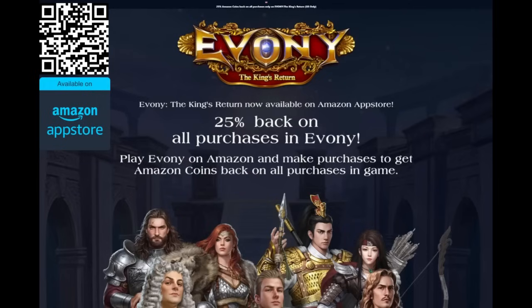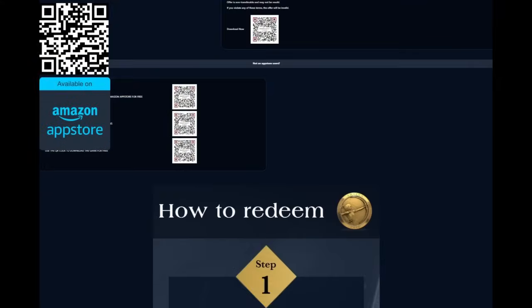Before we get into today's video, I wanted to talk about one of the best ways to save money on Evony Packs. We all know that buying packs is the best way to turbocharge your growth, and it's always better to save money while getting the same rewards. US customers can get 25% back on all Evony purchases made through the Amazon App Store. To take advantage of this awesome deal, follow three simple steps.